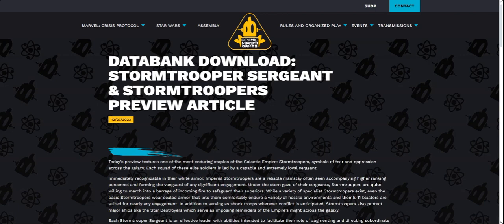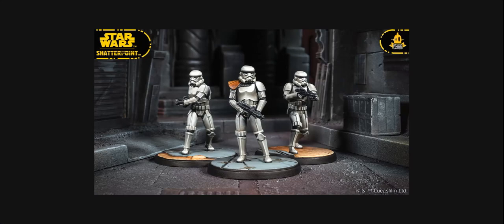Hello everyone and welcome back to the High Council. Today we have the first look at the databank download for the Stormtrooper Sergeant and the Stormtroopers for Star Wars Shatterpoint. These are the first revealed Empire units we get in full. We know Darth Vader is coming out in the Fear and Dead Men pack, but these are the first ones fully from the Age of Rebellion era. We've got the Stormtrooper Sergeant in the middle with that orange pauldron, and the stormtroopers flanking him — very cool, almost like an upscaled version of the Legion stormtroopers.